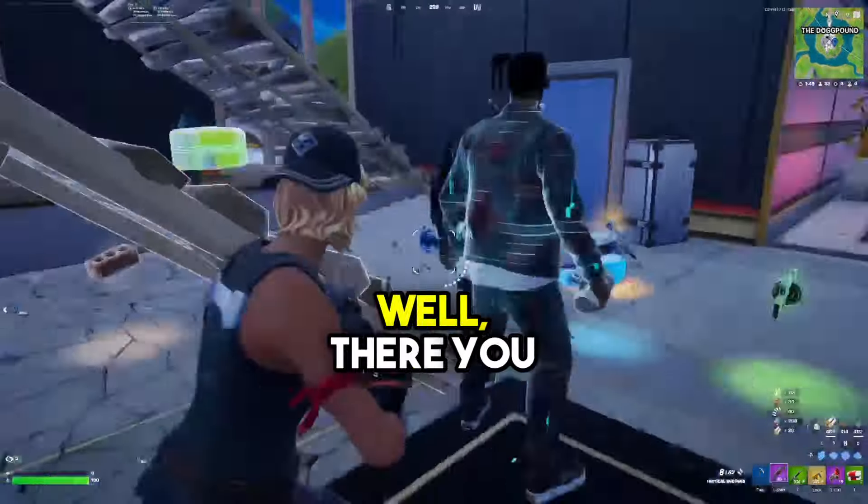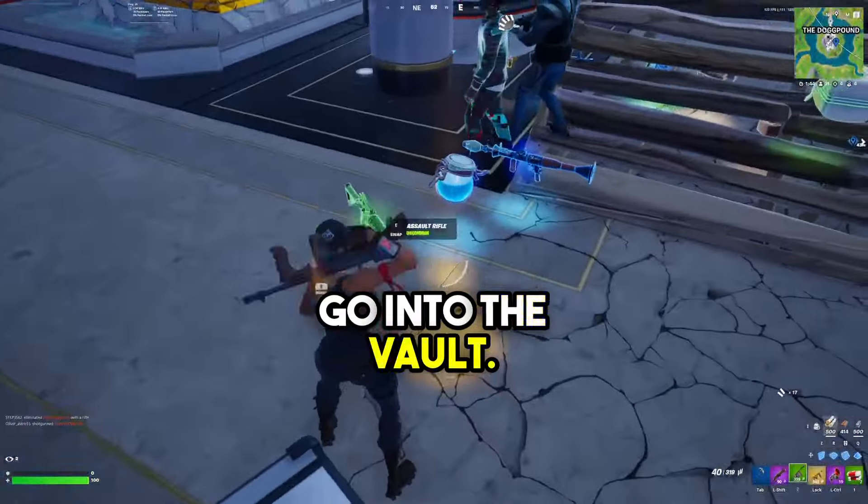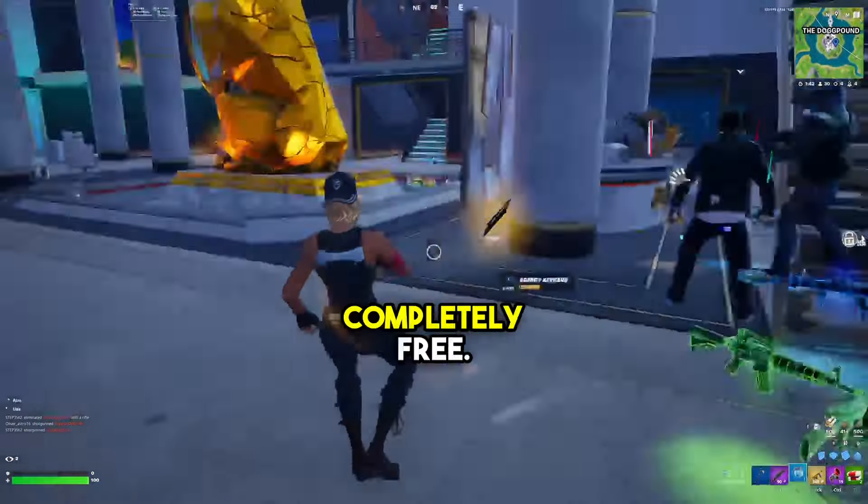Now we instantly have the new mini drum gun. We're going to take this key card and go into the vault because we get this vault for free — completely free.